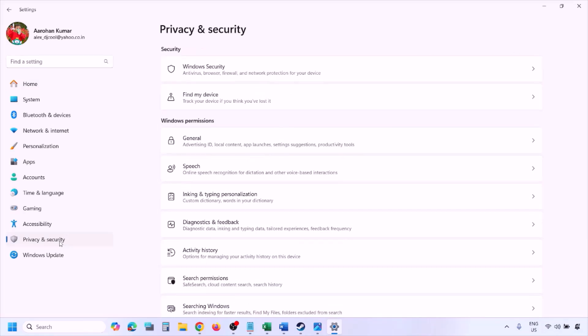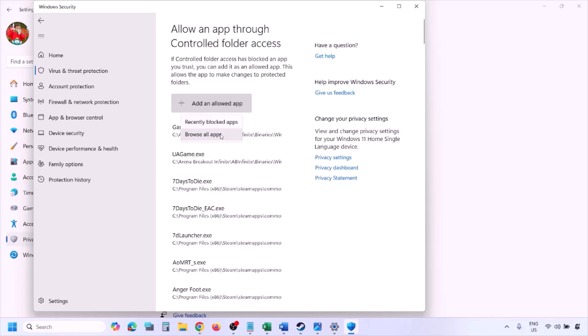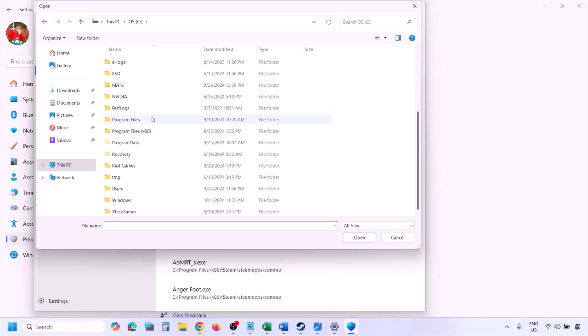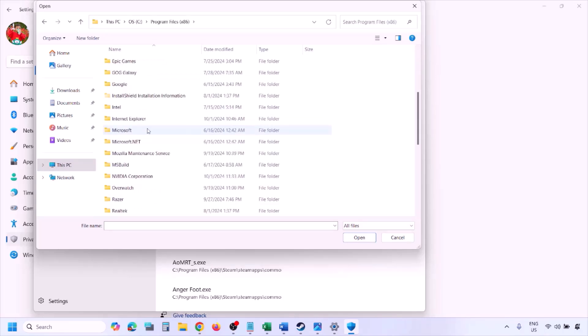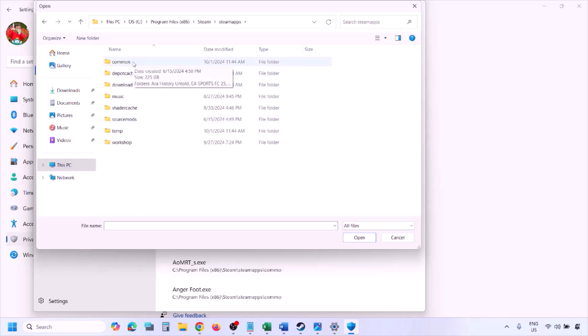To add the game EXE to Windows Security, open Windows Settings and go to Privacy and Security (Windows 11) or Update and Security (Windows 10), then click Windows Security. Click on Virus and Threat Protection, scroll down, click Manage Ransomware Protection, click Allow an App Through Controlled Folder Access, click Yes to allow, then Add an Allowed App. Click Browse All Apps, navigate to the game installation folder — open your drive, Program Files (x86), Steam, steamapps, common, then the game folder — and select the game EXE file. Click Open and the game is added.